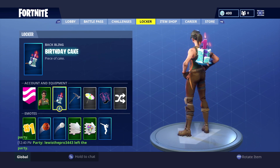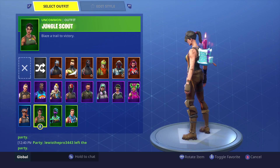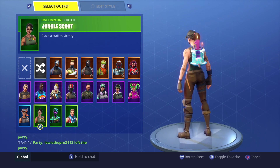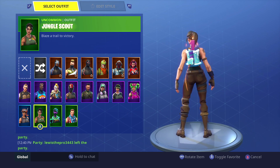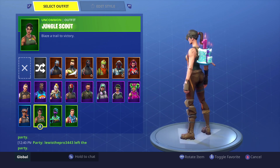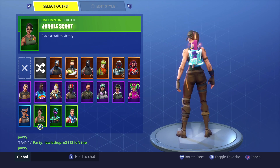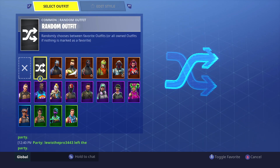This is the back bling right here and it's a pretty dope back bling. The candles continuously burn, and if you wiggle it you can see that slice of cake move back and forth — that's pretty insane detail right there. We don't see that with a lot of back blings, so this one's pretty insane. Let's go ahead and go through my skins and see what it looks like on each one.